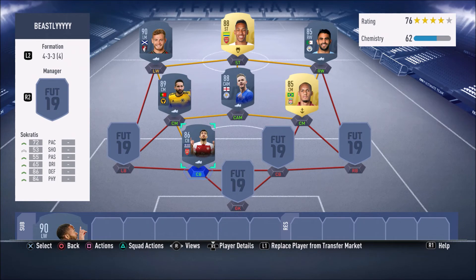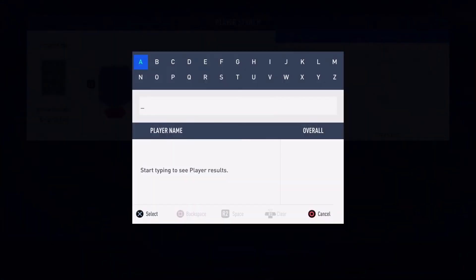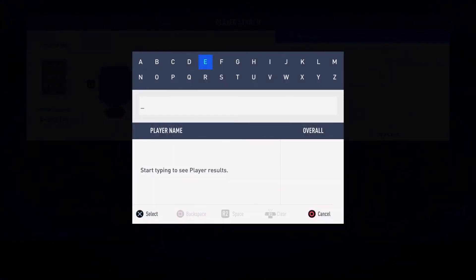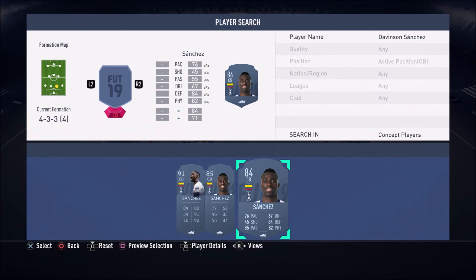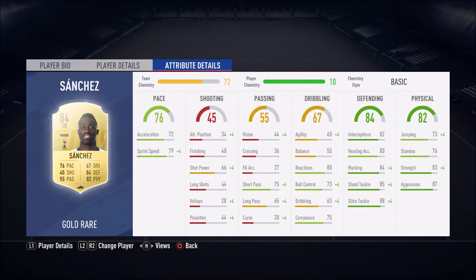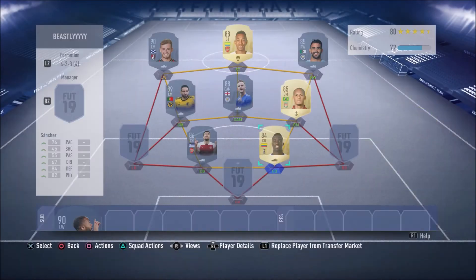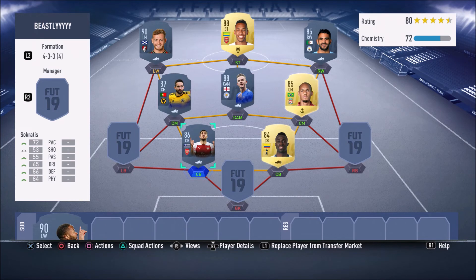To partner up with Sokratis, we have another beastly, insane card in the name of Davinson Sanchez. His Champions League card is quite expensive, so I'm going with his 84-rated card — and this card is absolutely insane. As you guys can see: 88 slide tackle, 85 stand tackle, 79 sprint speed, so he is quite fast. And that's similar to Sokratis as well, with 76 sprint speed — which is very good for a centre-back.